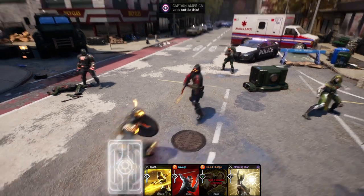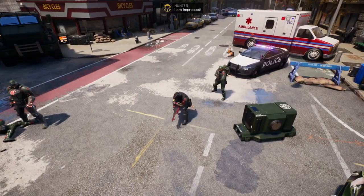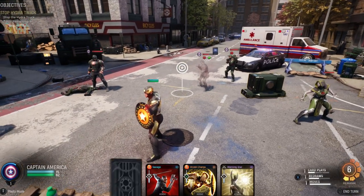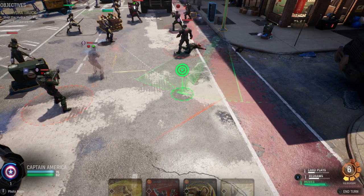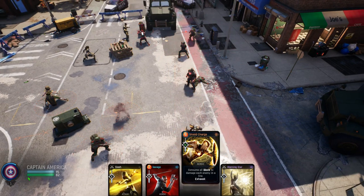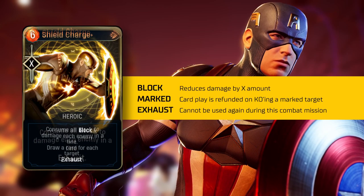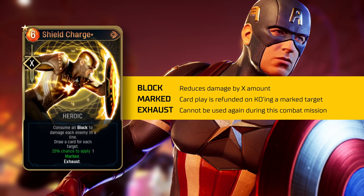Captain America can eventually gain access to a special Midnight Suns card titled Shield Charge. In addition to being his most expensive heroic ability, it's also his most satisfying. Remember all that block you've been building up during combat? Time to put that to devastating use — after all, Steve Rogers can only be just a kid from Brooklyn for so long. When Shield Charge is cast, Captain America will consume all of his current block to deal that amount in damage to every enemy in a line. On upgrade, Shield Charge will also grant you a card draw for each enemy hit and can even add a chance for those targets to become marked, making them ideal targets to follow up on.